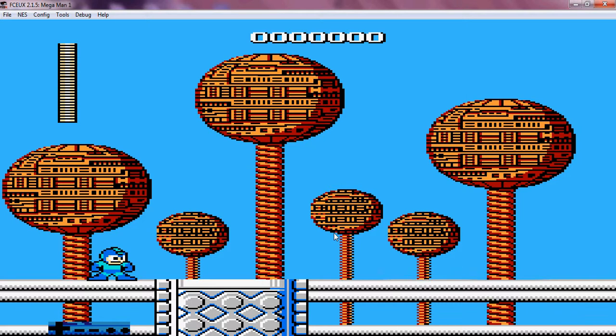Basics of Mega Man: for Logitech controller players, A is jump, X is shoot, and left and right is left and right.